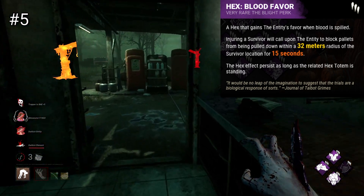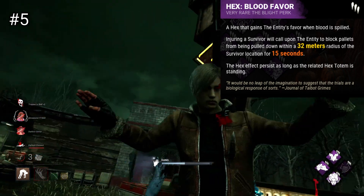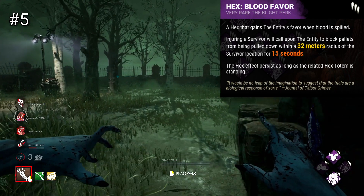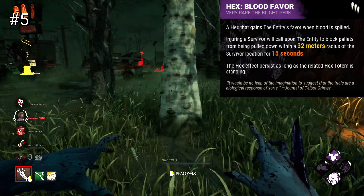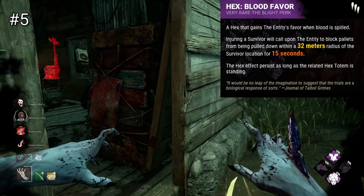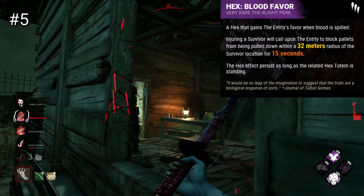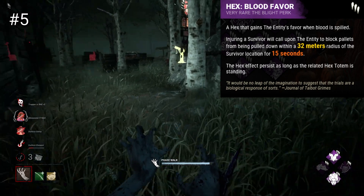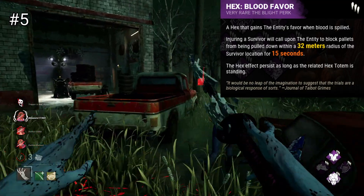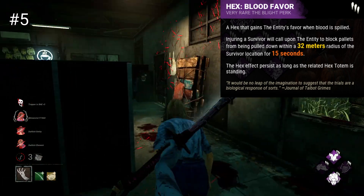Blood Favor is quite strong now, especially on ranged characters such as Huntress or Trickster who can activate this perk with their ranged powers. This perk is still not so great on killers you mainly damage when close to survivors, as if you hit a survivor they can still relatively easily just run away from the area of blocked pallets. With that said, 32 meters is a pretty considerable area — often it's not enough of a radius to stop a survivor moving onto another tile, but depending on the map this may really do some damage and make your chases a whole lot easier. This perk has had quite a considerable buff recently, increasing from a 16-meter radius to a 32-meter radius. I would say it's pretty worthwhile now, and survivors will definitely have to find and break it or suffer the difficulty of having many blocked pallets.